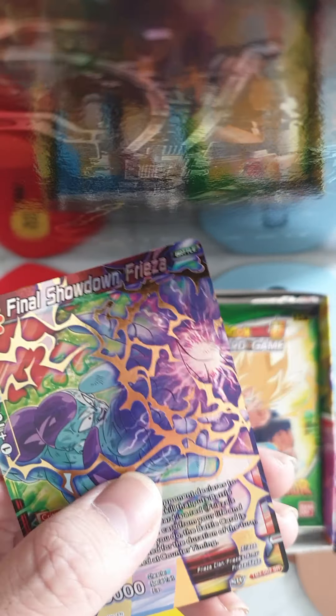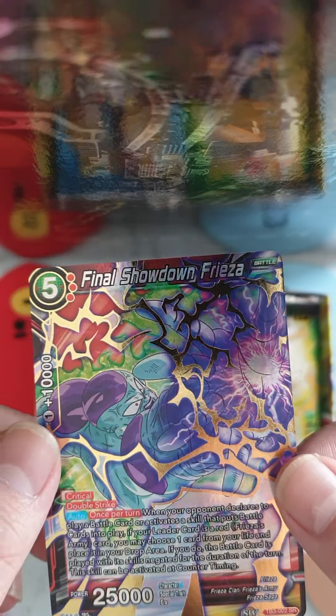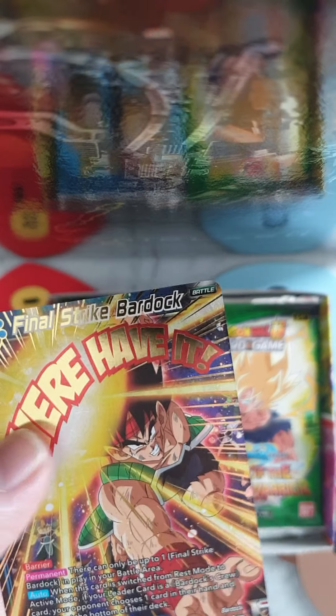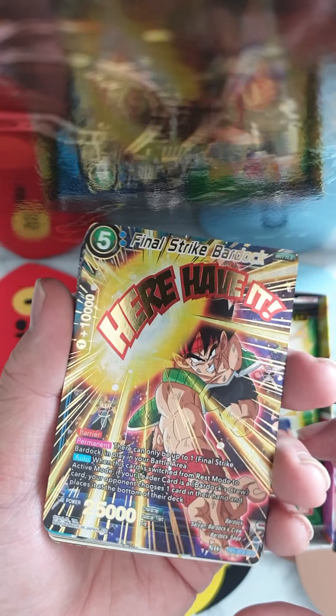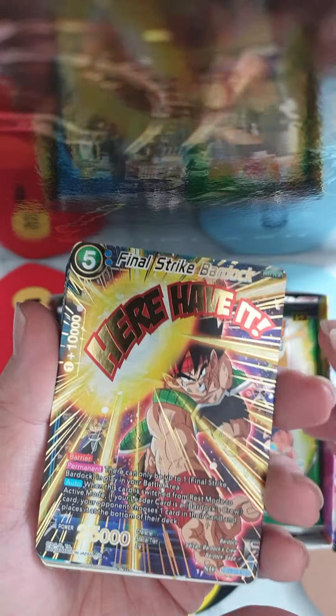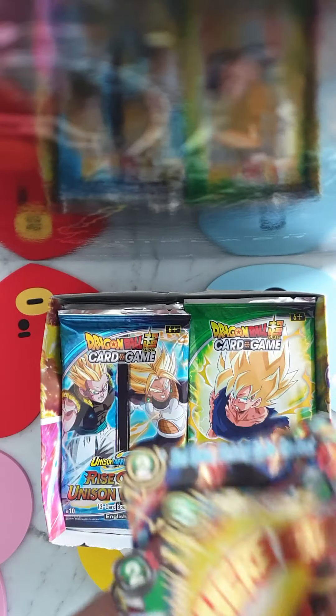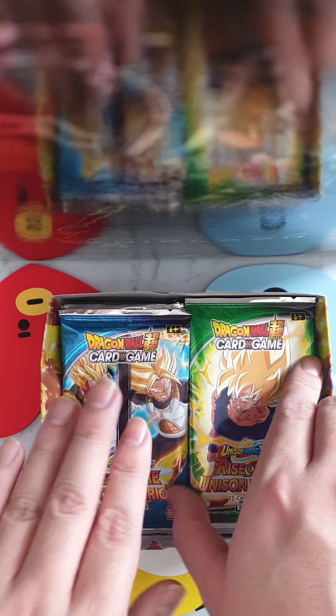And the next pack — another Super Rare, Final Showdown Freezer. I'm getting a few good cards. Let's see if we can hit a Special Rare Super Saiyan Goku. We got a Special Rare Bardock — I'm happy with that. That's it for the Clash of Fates. So we got a Bardock, a Super Rare Freezer, Son Goku New Found Power, and the Vegeta Striving to be the Best. These look cool. Let's go to the main course.